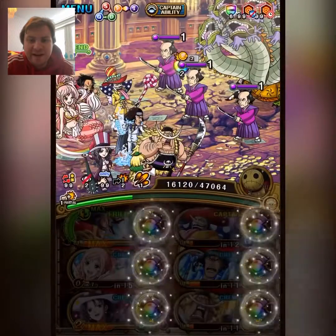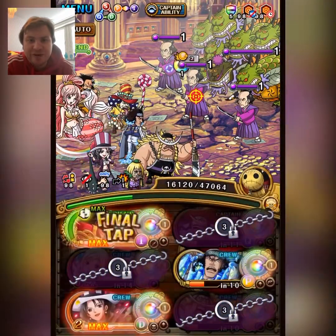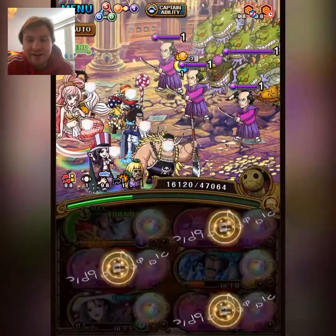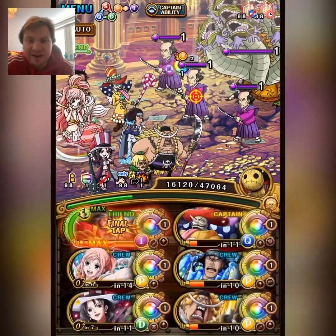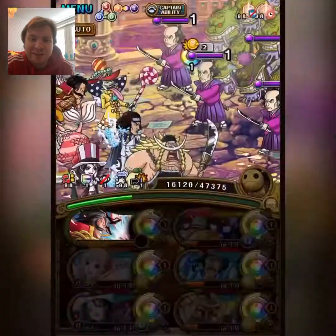The plan is to start with Kusan to kill the guy with barrier, then hit with Prospero and Alvida, and then I've got 3 PSY units to hit Orochi. I'm very confident that will be enough damage.